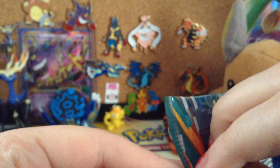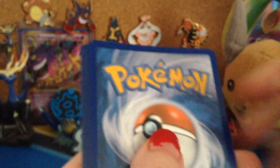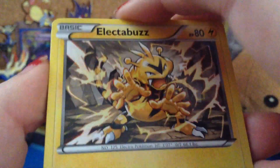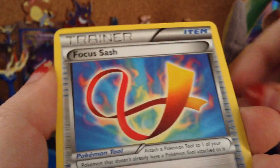On to Furious Fists, starting with the Tyrantrum Pack. Aw, c'mon — I want the cards! There we go. Electabuzz, Eevee, Clefairy, Plessal, Machop, Sail Fossil, Tool Retriever, Focus Sash.